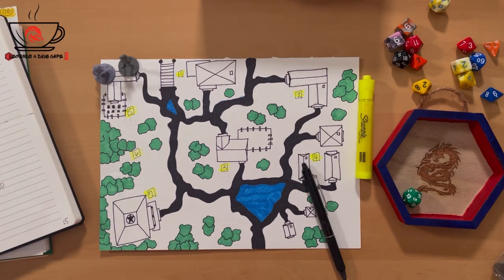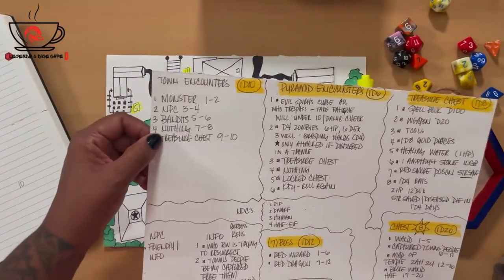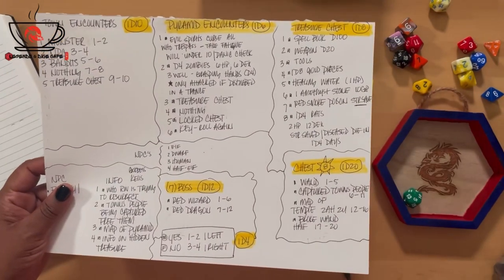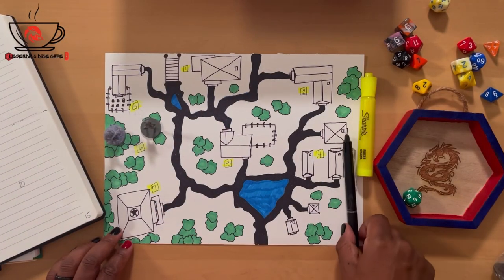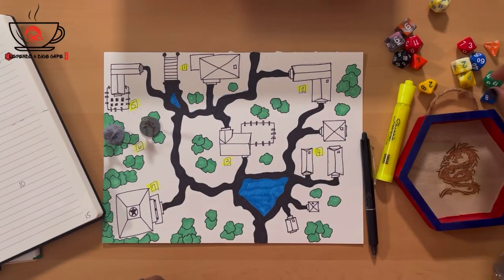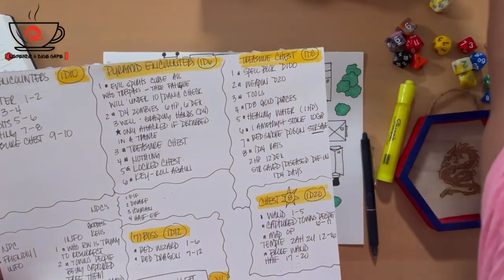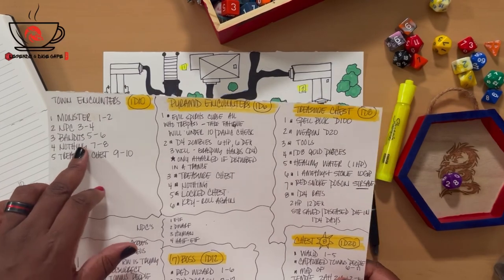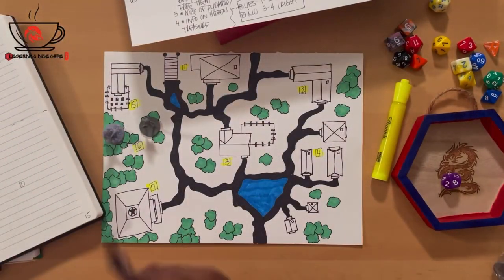Next we'll go to section six. Let's grab our tables. Town encounters - rolling a D10 in the dice tray. Eight. I thought it was a treasure chest but it's nothing, which is better than monsters. So we find nothing in area six. Let me make a note to create some battle maps from different areas so I can pull them out when it's time.